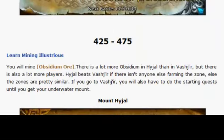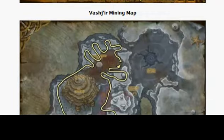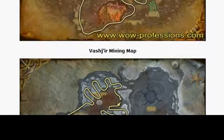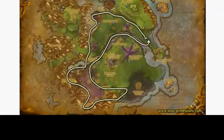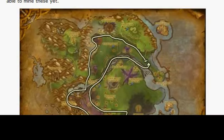From 425 to 475, go to Mount Hyjal — it looks like a moose head on the map. Bashir is another option. And from 475 to 525, you can go to Twilight Highlands, and that's about it. After Twilight Highlands, pat yourself on the back — you are at 525.